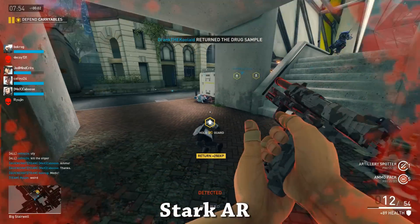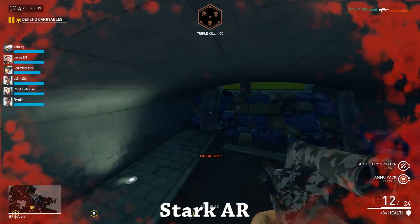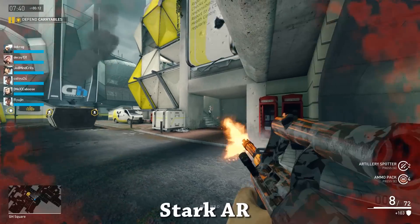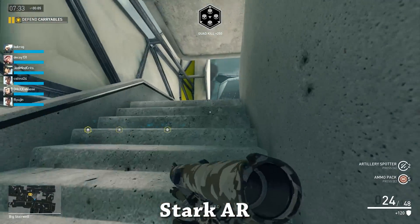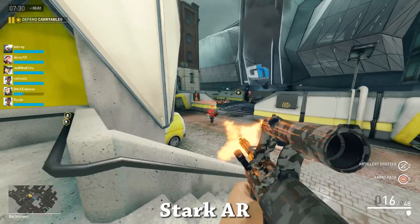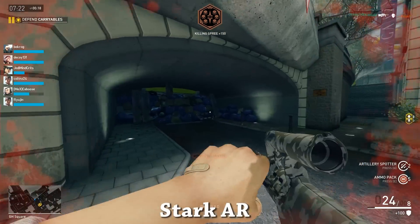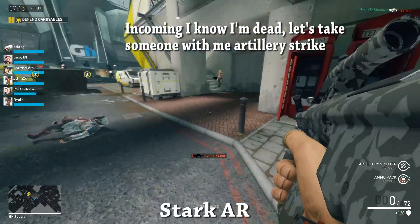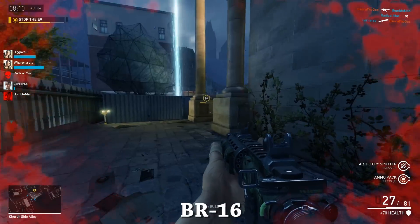Both burst rifles put out the same damage, so what actually makes them different? Not much. The BR-16's damage drops off just a little bit faster — pretty negligible. But it reloads at 2 seconds, where the Stark AR reloads at 2.1 seconds. Both have a pretty light recoil pattern: the BR-16 recoils up and slightly to the left, and the Stark recoils up and slightly to the right. The biggest difference is that the BR-16's magazine holds 27 rounds, whereas the Stark's mag only holds 24 rounds. That one extra three-round burst from the BR-16 will make more of a difference than you might think.